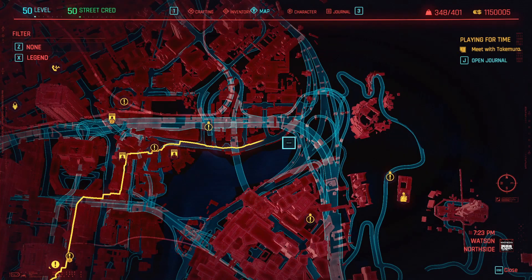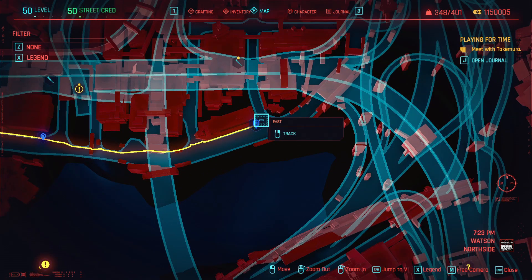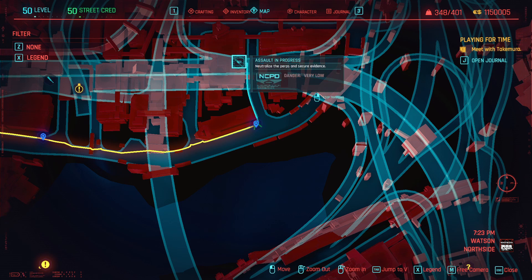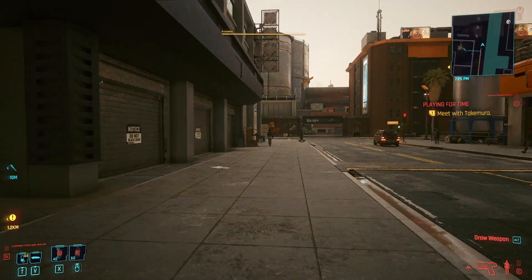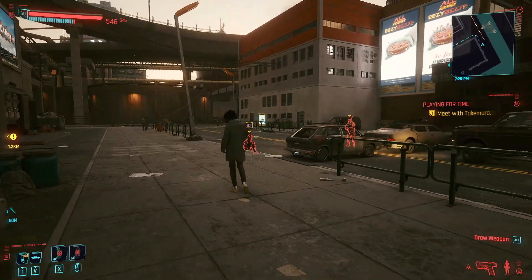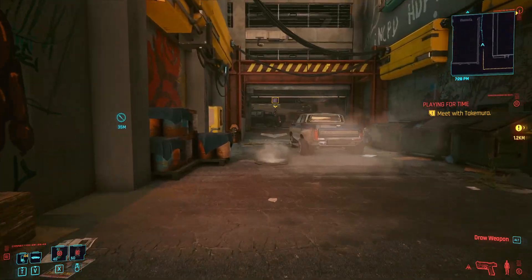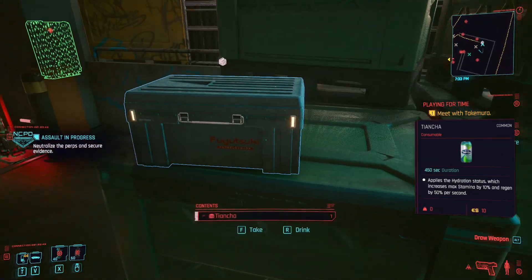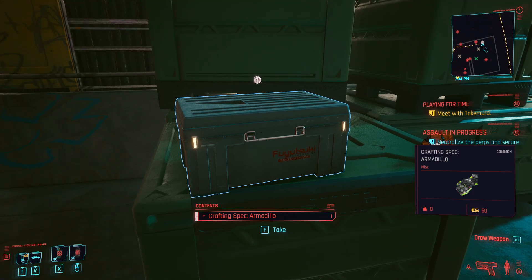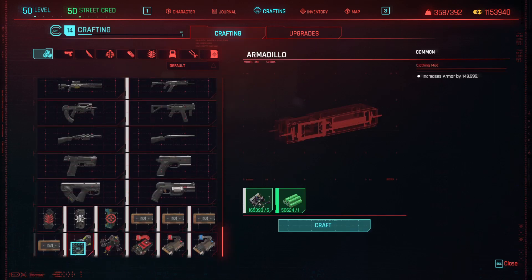We're at the North Side East fast travel point on the map. What we're after is the assault in progress right here — run down the road, it's close by. Come around the side, take out the people here, then come around and take out the bunch inside. Once you've cleared everybody, run inside and grab this box right here — there's the crafting spec for the Armadillo mod.